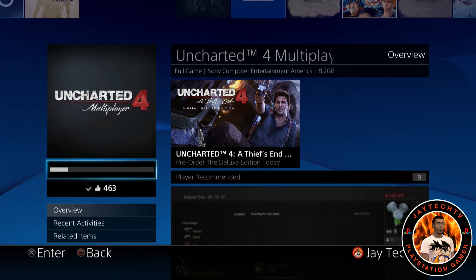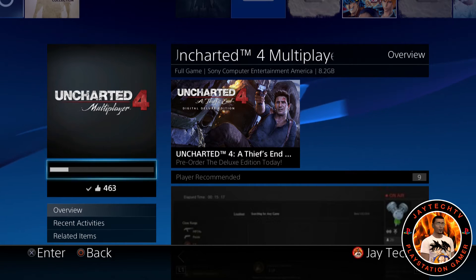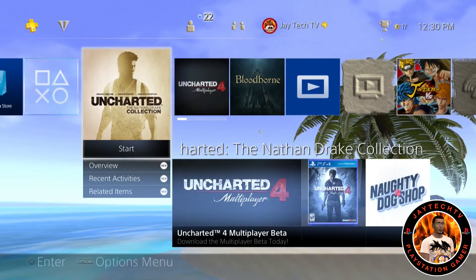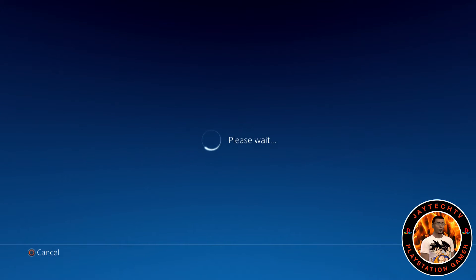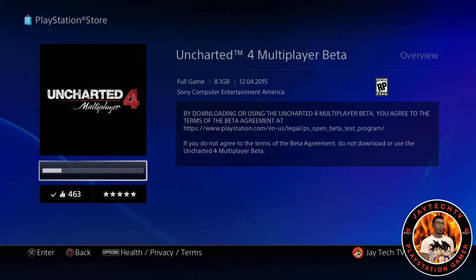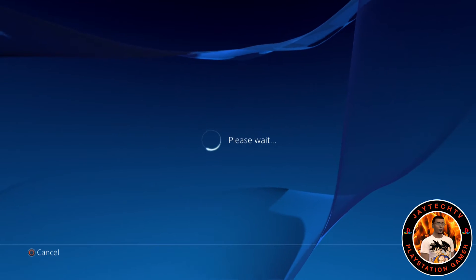Today is Thursday. I thought Europe was going to get the Uncharted 4 multiplayer before us, but it is 12:26 PM here on the US Eastern Coast and we're able to download it. If you have Uncharted: The Nathan Drake Collection, you scroll down, go to where it says Uncharted 4 Multiplayer, click X, it takes you to the store, and you push download. That's pretty much it.